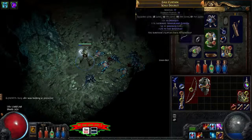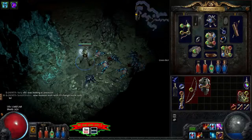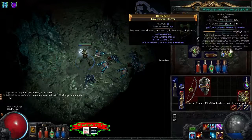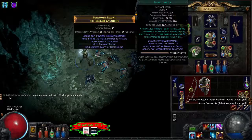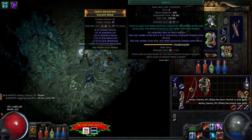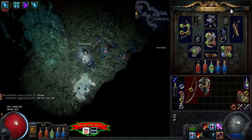For skills, I have Lightning Arrow with Weapon Elemental Damage, Added Lightning, and GMP since I'm level 30 already. For single target I have Blast Rain with Weapon Elemental Damage, Poison Support, and Concentrated Effect. I'm also running Herald of Ice and Wrath for auras, and Ice Golem for more crit.